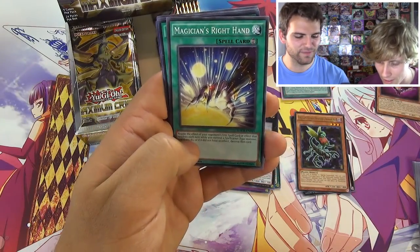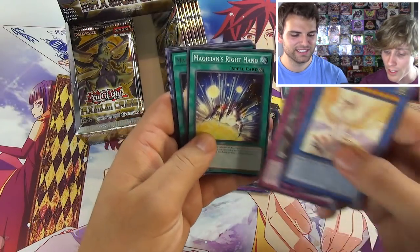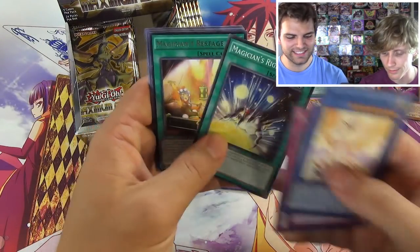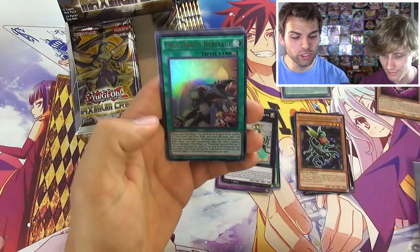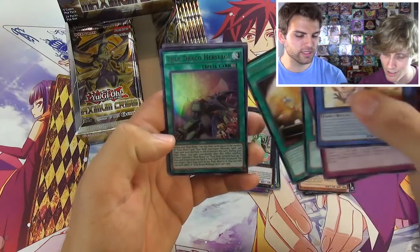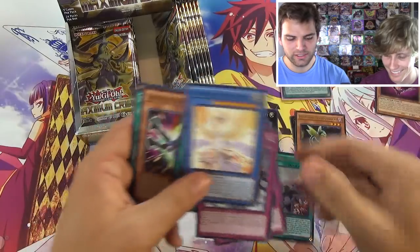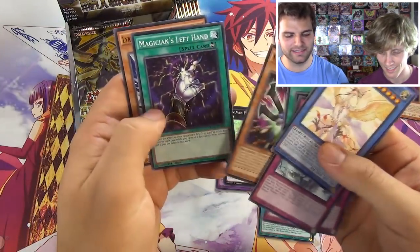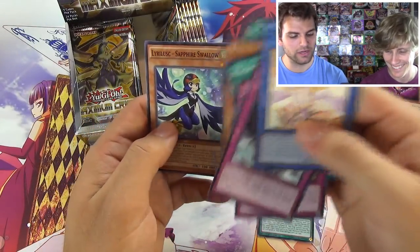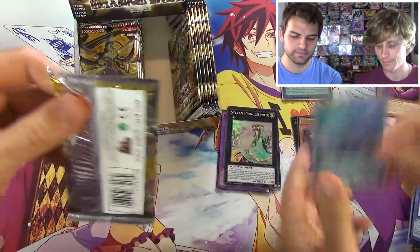That's one of the spiral guys - even though he's a spiral, he's a bad guy, in here as a super rare. Kind of looks like a One Punch Man scene. Magician's Right Hand - okay, it negates the effects of your opponent's first spell card each turn if you have a spellcaster on the field. That's a continuous trap. True Draco Heritage - one of the more valuable ultra rares in the set! That's one of the continuous spells you use to summon those big Draco dudes.